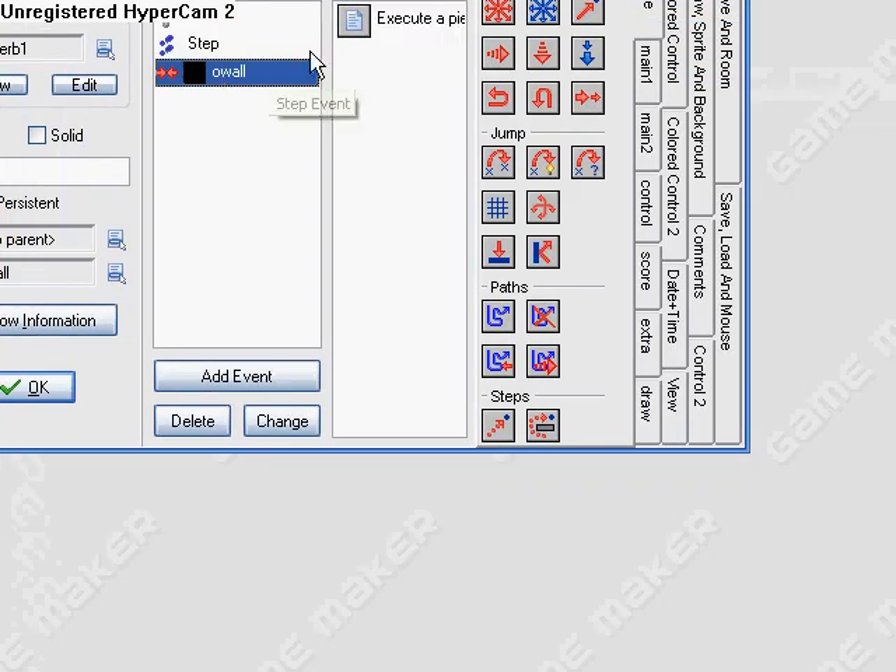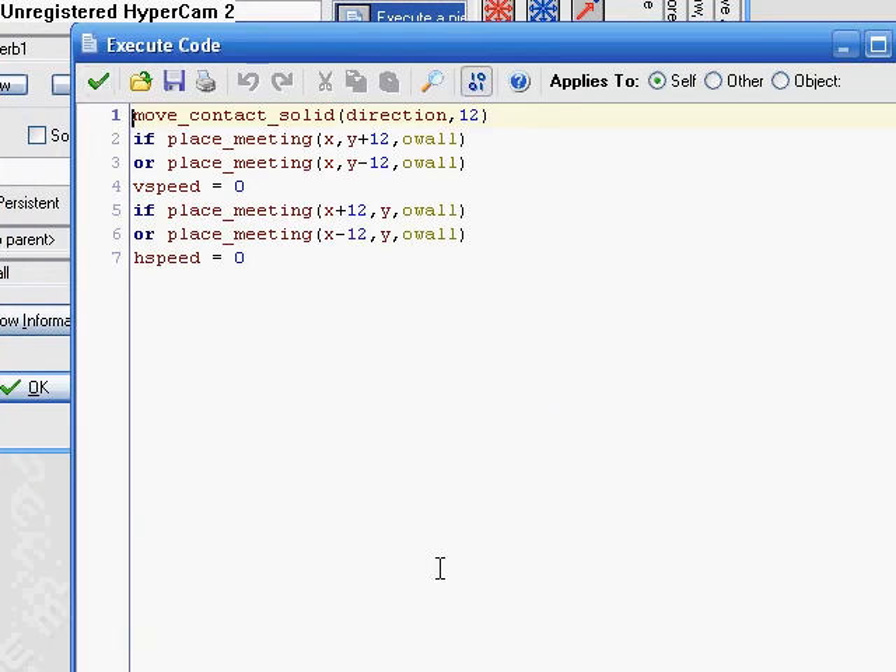That's all there is for the step event. Same thing with the wall — this was in the description, I forgot to put it, so I put it in the description. But you have to put this in — it makes the contact with the wall a lot better.